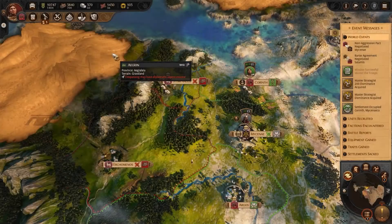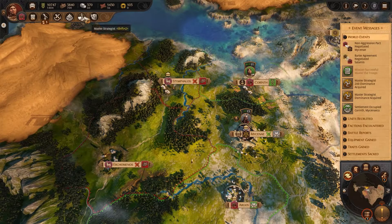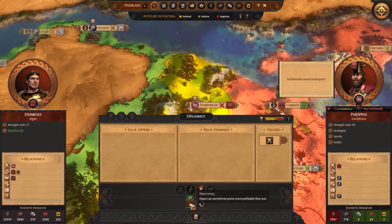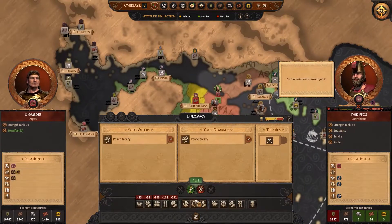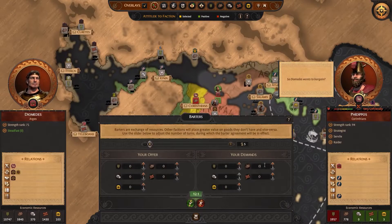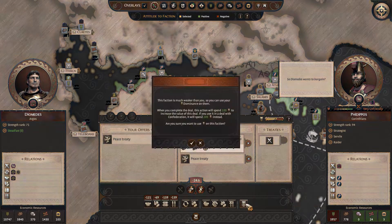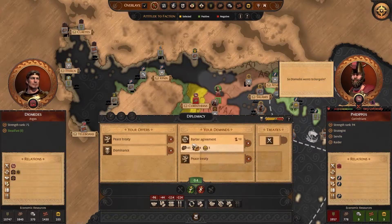I've completed all my objectives, as you can see by the check marks, and my dominance resource is now full. Instead of trying to capture the last two Corinthian settlements, I'm going to sue for peace, but as payment for not invading, I'm going to demand a crippling tribute of bronze, wood and gold for 10 turns. I can see here this deal has a negative value, which would normally mean it would be rejected, but by adding my dominance to the deal, it tips the balance in my favour and the Corinthians are forced to accept.